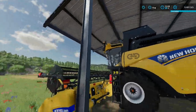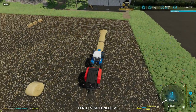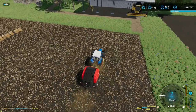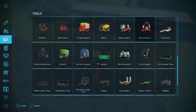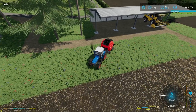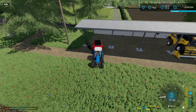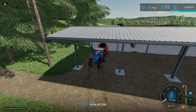The harvester fits completely underneath the shed - works out perfectly! Let's get rid of that header trailer. I'm pretty positive you can drive up and down the roads with that 7.5-meter header. It's still wide - 7 times 3 is 21, so about 22 feet wide - but it should be fine.